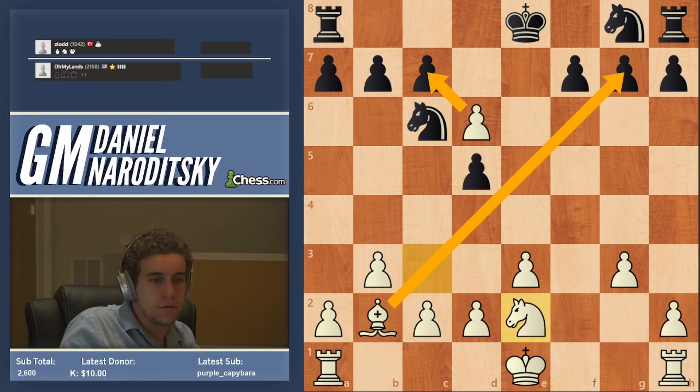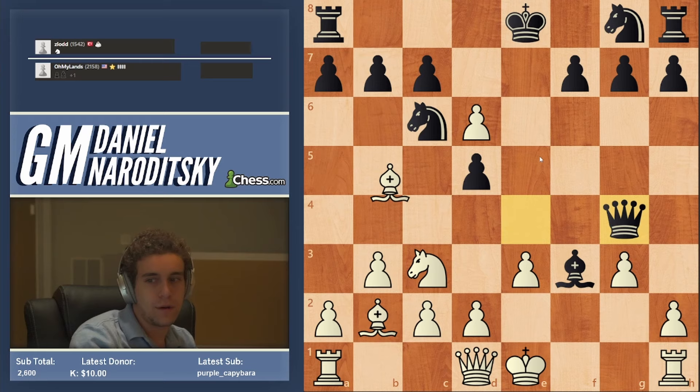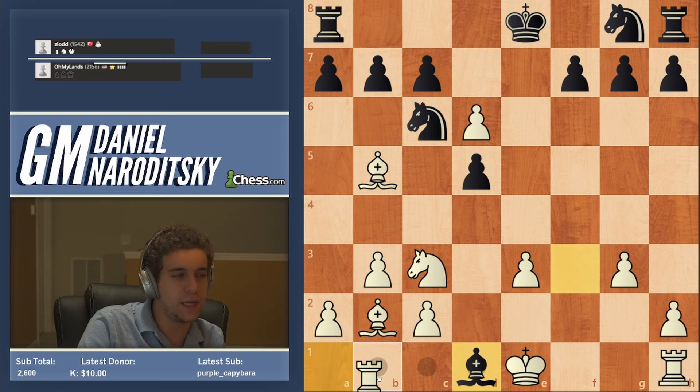You can kind of see the similarity — we take on e2, we create another threat, and therefore we guarantee that we're able to take c7. We have spelled out both possible queen retreats and what we would have done against them — this is just game over. Queen takes e3 will lose a piece though — it's a desperado, but you only win a pawn and you lose the bishop.